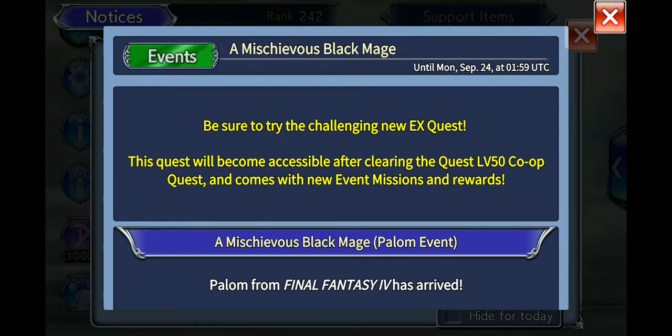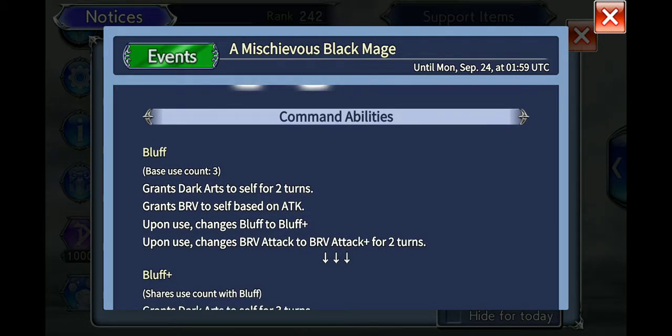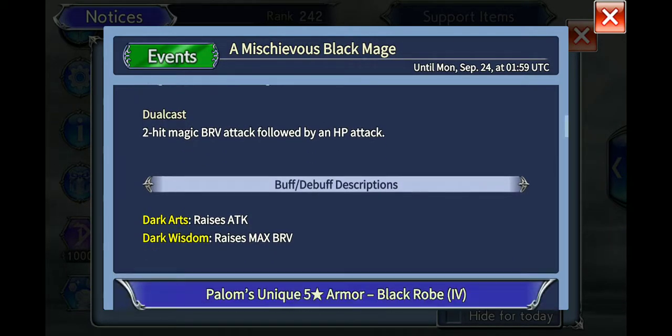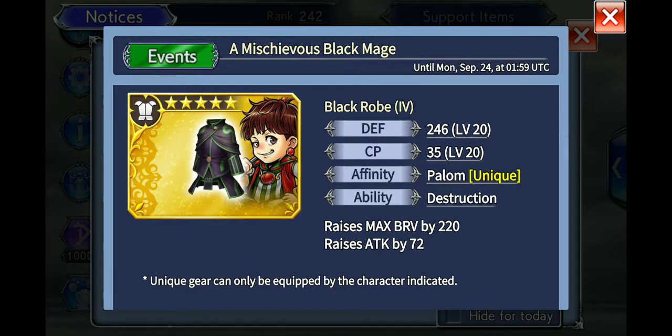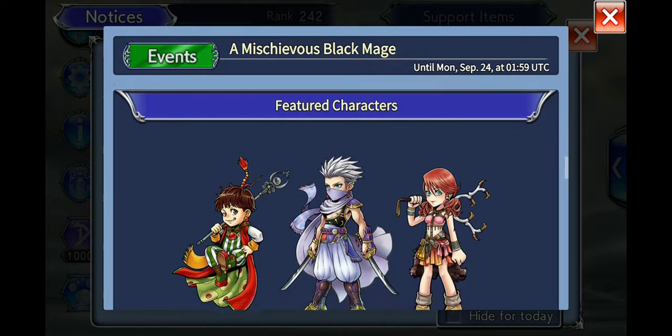This is the EX quest, and then you have the cutscene 'The Guilty Prankster' — that's what you need to watch to make Palom your ally. His command abilities are Bluff and Ice Crystal, so he uses the power of ice. His unique five-star armor is a black robe. I actually like this combination for him and other units like him — Max Bravery goes up by 220, raises Attack by 72, and this will be at the armor token exchange.